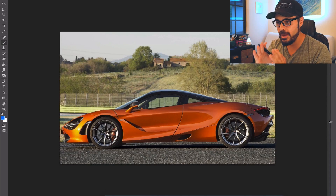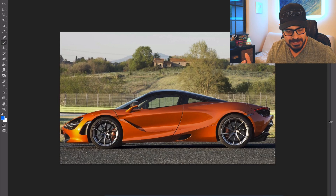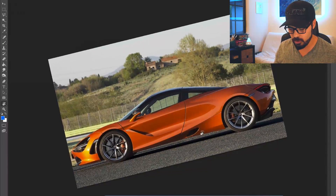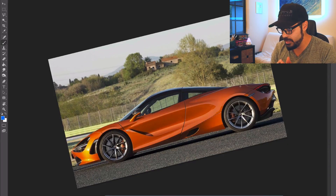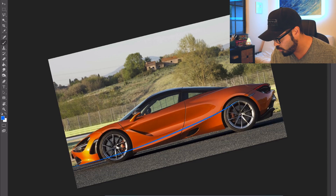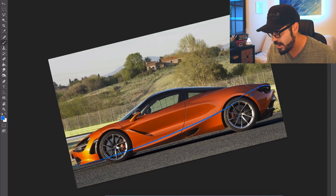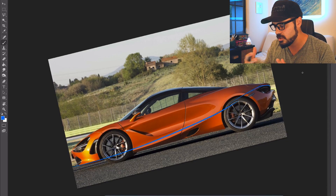Here we are inside Photoshop, and this is the 720S. I'm going to show you three McLarens from the current lineup that I'm going to take inspiration from and apply to the modernization of the F1. What I love about the 720S is the line flow. If you were to give an example of a car with a really beautiful line flow, it would most likely be the 720S. Look at this line — it's so strong and it cuts through the entire body all the way into the rear lights.